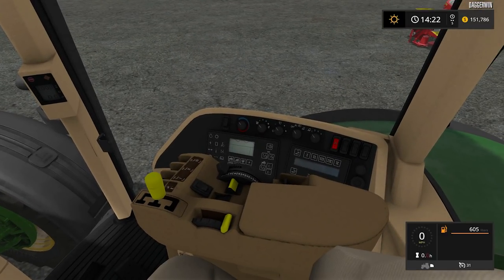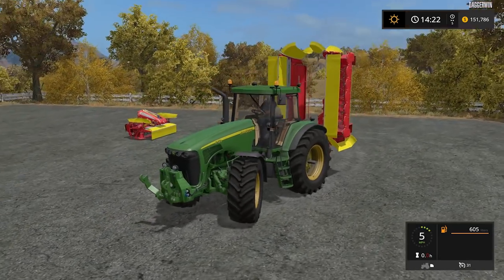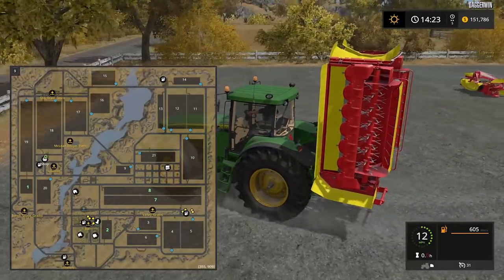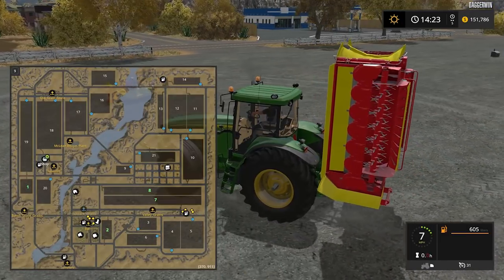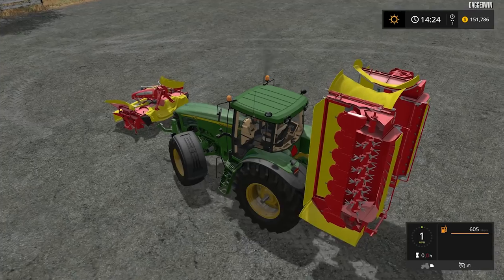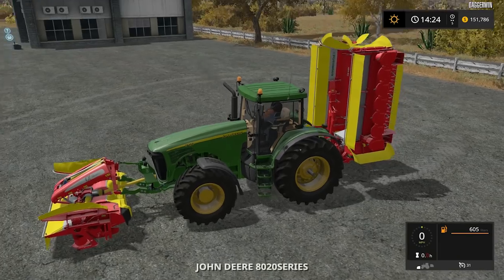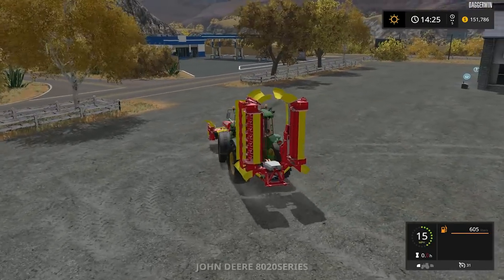I think there must be an interactive control - yes, the front linkage is lowering, and it's actually facing the other way. We have a grass field somewhere - I think it is the very open bit of land just above 421, so that's where we're going to head to. I'll check first of all. The last thing we want to do is end up at some random place and start mowing. I mustn't forget the PTO shaft. All kitted up - looking good.